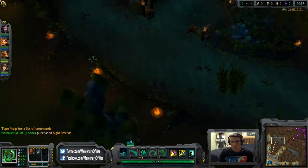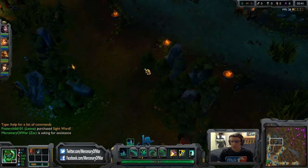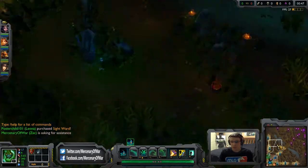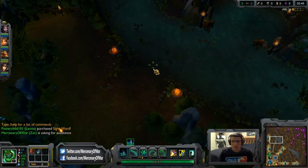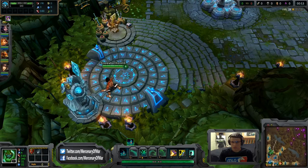You're going to want to start with your W, five health pots, and Hunter's Machete, and go for blue. I know Zac doesn't use mana obviously, but you want the blue buff for the cooldown reductions because those are always good, especially when you're jungling.